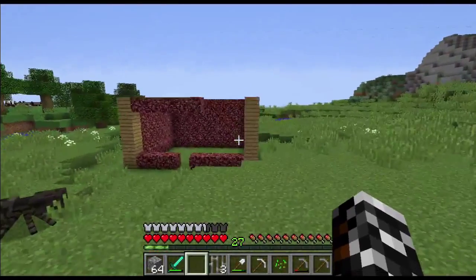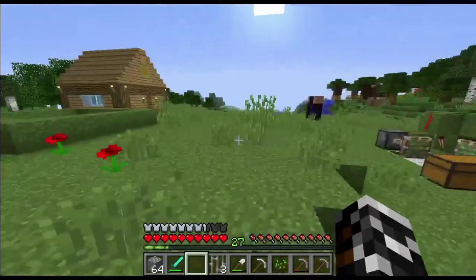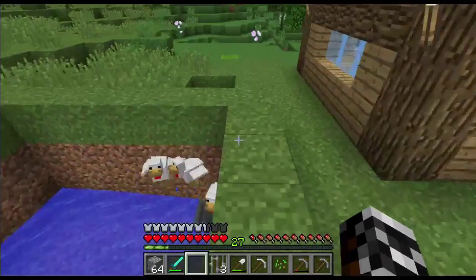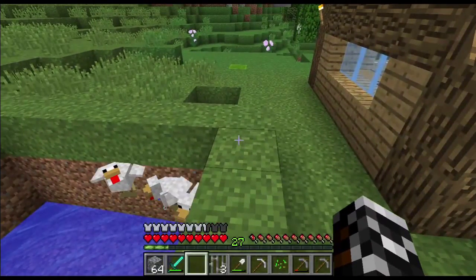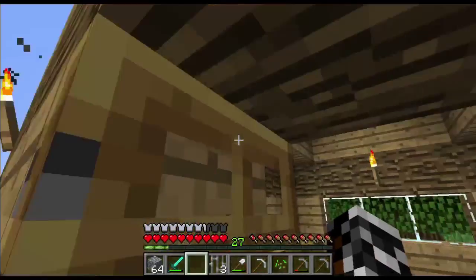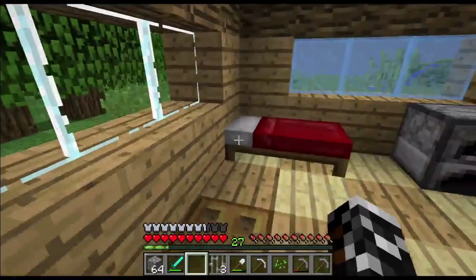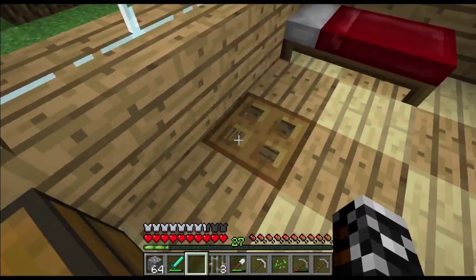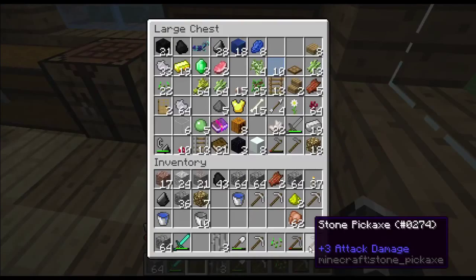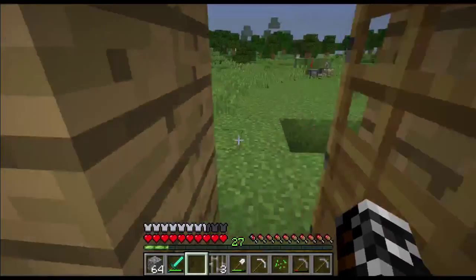Over here we have an unfinished stable. And you saw my house back here. Here's my chicken farm — it didn't even have enough time to really start running yet. This is the first time I've actually used stained glass in a build, and one of the few times I've used regular glass. Down there is my mine and the rest of my house. Here's just some things I collected.